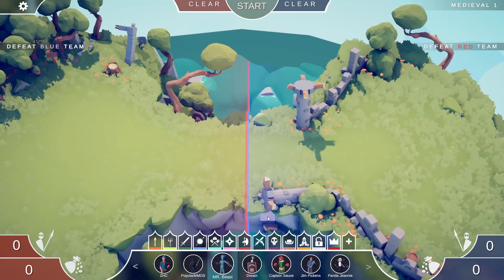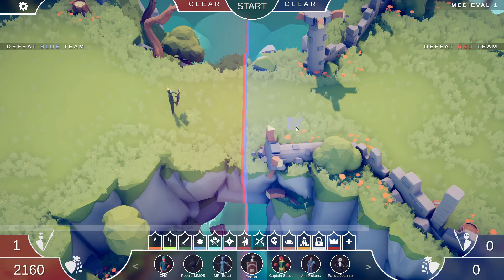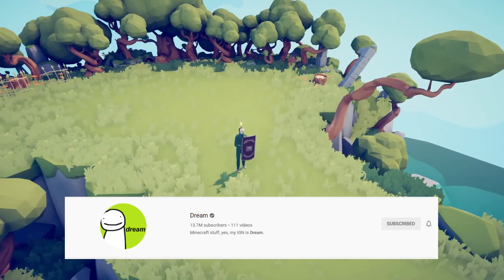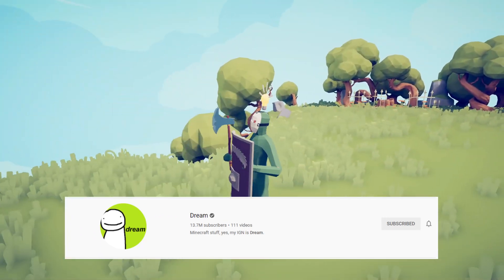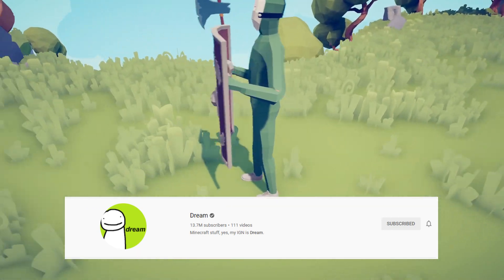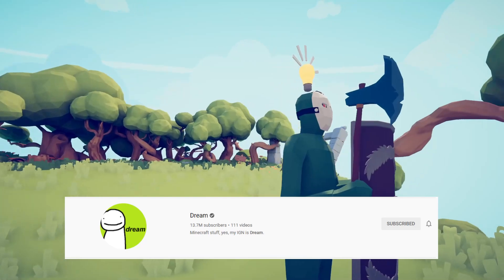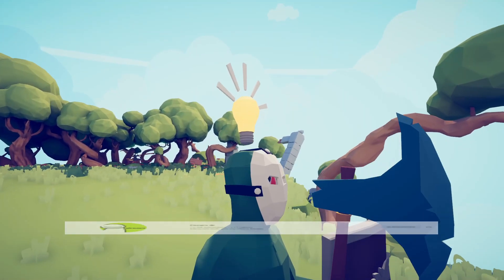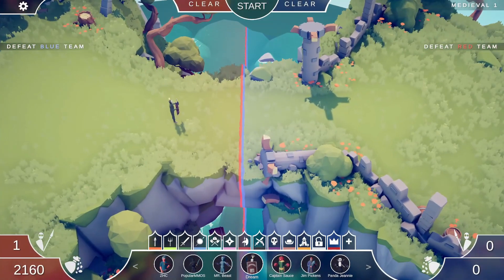Next up, I'm pretty proud of this one — it's Dream. I did my best to recreate him in TABS. He's got the mask covering his face, a green-screen-style outfit, white sneakers, a shield, and a diamond axe since he usually uses one in Minecraft. I put a light bulb on his head because he always comes up with fantastic ideas for beating people — like beating the odds.